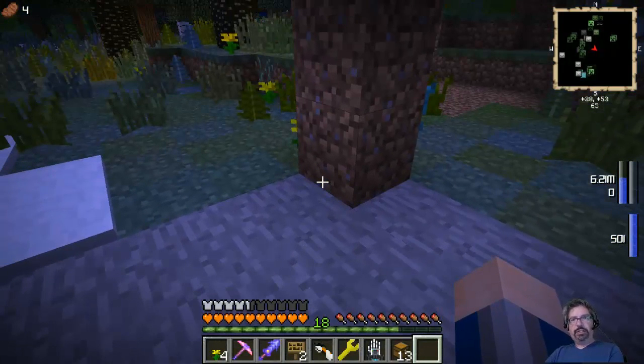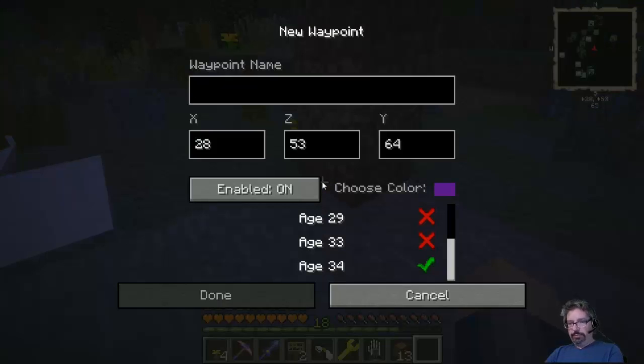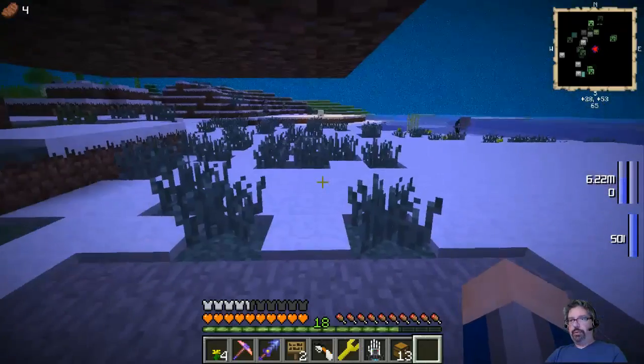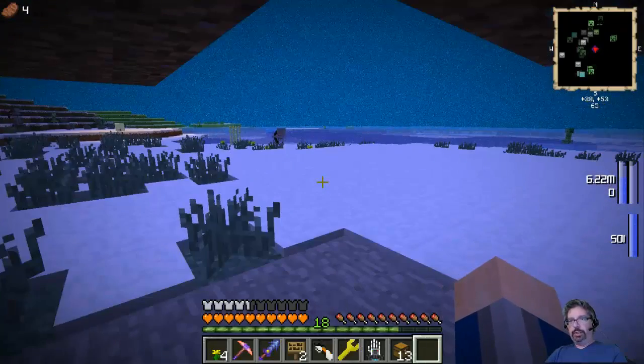If you have Feed the Beast Unleashed, do this — I'm setting a waypoint labeled 'Way Home.' So I've got my waypoint and I'll know where I need to go in order to get back home.